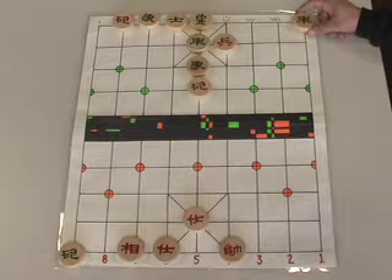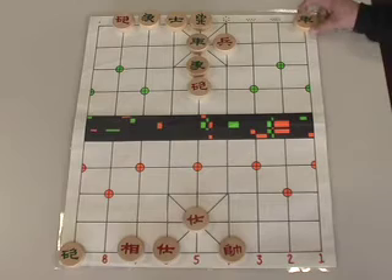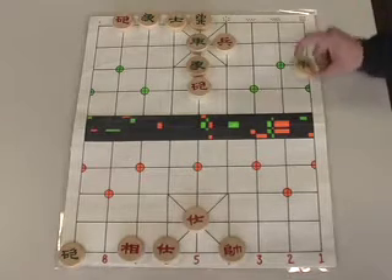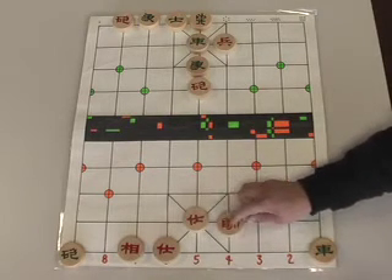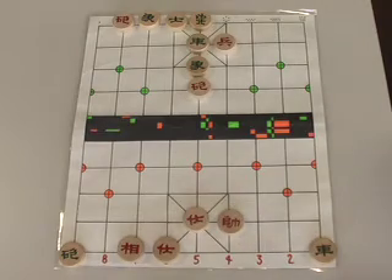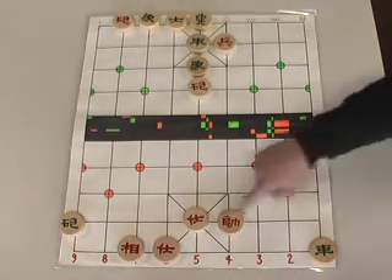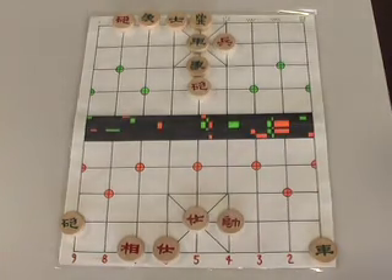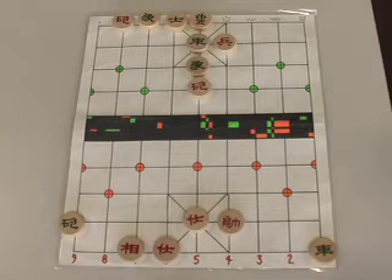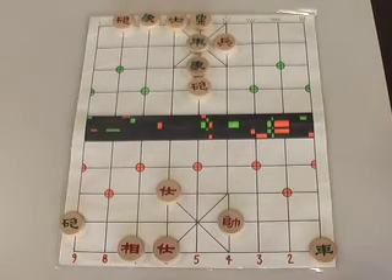It's a common tactic that when you're in imminent threat, you try to flip the tables by going on the attack yourself. So Green comes down here — check. Green pulls his cannon back one spot, using our advisor as a catapult — check. We take the catapult out from underneath him with our advisor.